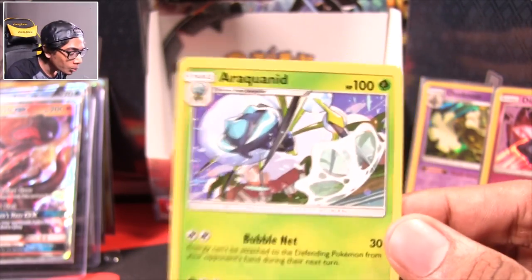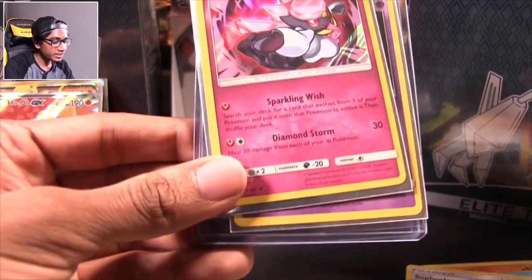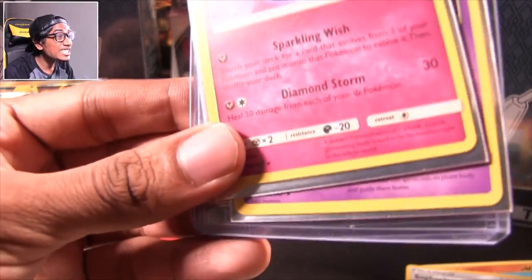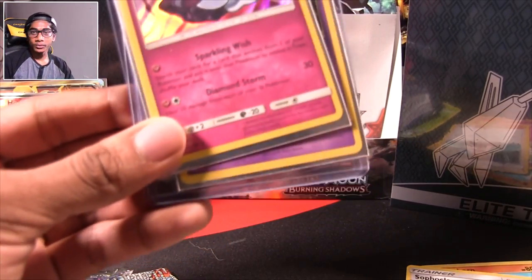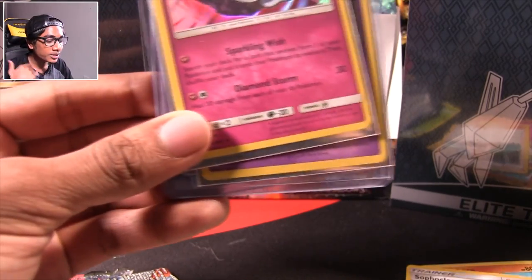Whoopee, we did it. No packs remain. All these packs and we only got these pulls — it's crazy. Half the box in this episode. I'm really thinking Burning Shadows is a lot harder of a box to pull things out of. I didn't get a single secret rare card — I don't know what to call them. Ghost foil? It's a secret rare GX edition — we didn't pull a single one of them.